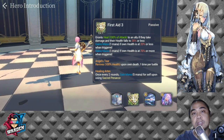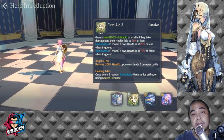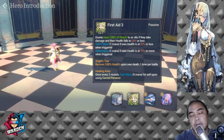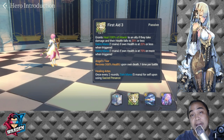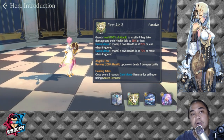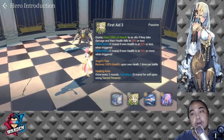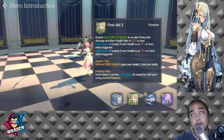Her other passive is Healing Artes: once every two turns, gain 5 mana from self upon using Sacred Penance, which is her S2 skill. Based on my play testing, this actually triggers on her first turn, then again on her third turn — so it only triggers when she uses her S2.